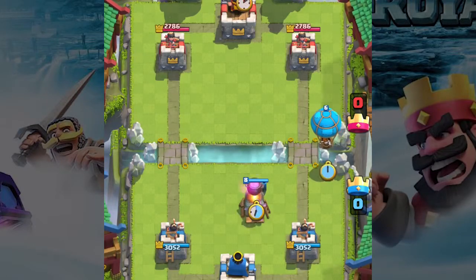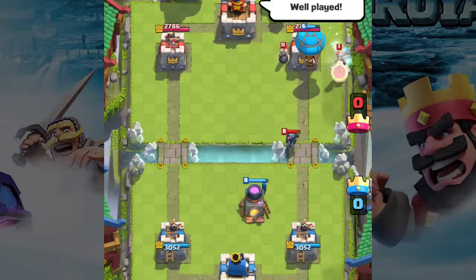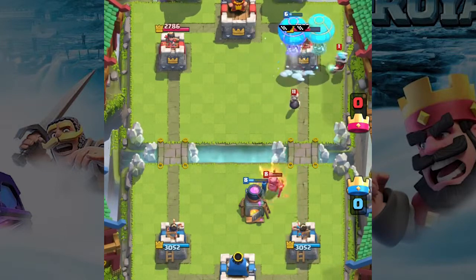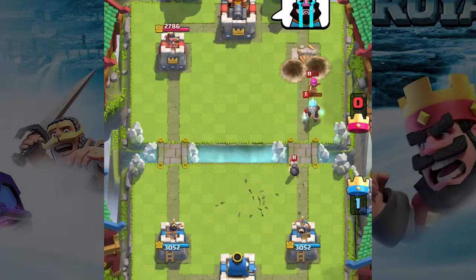Let's jump right into action with the first Balloon. The opponent quickly tries to stop it. One Balloon is bad enough, but how about two? We clone it and take out his right tower, like a boss style. He did not see that one coming for sure.